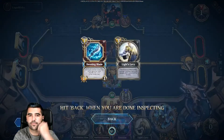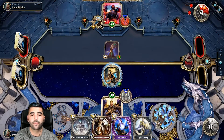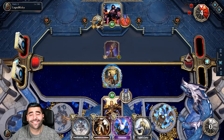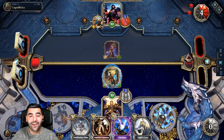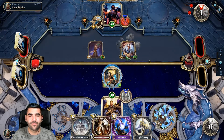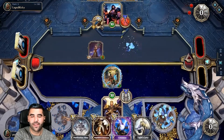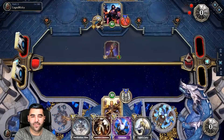Next turn we have Osiris with plus four, plus four. Let's just buff it — why not? It's a 9/10 on turn four with Ward! It doesn't matter if he kills it — it just keeps the buffs and goes back into the deck.